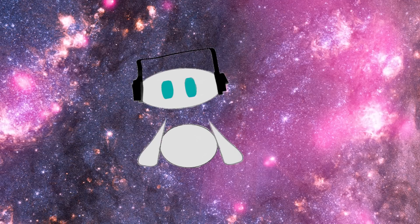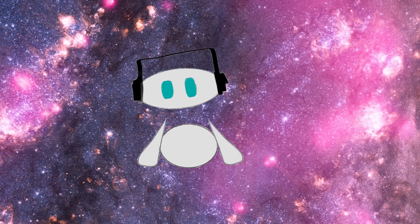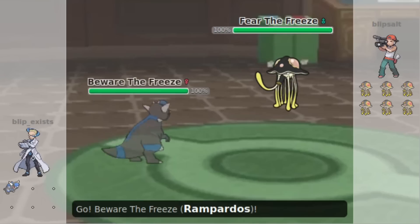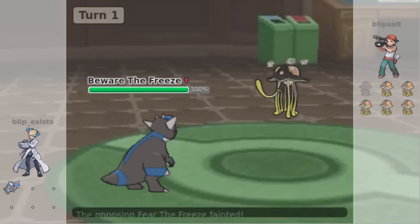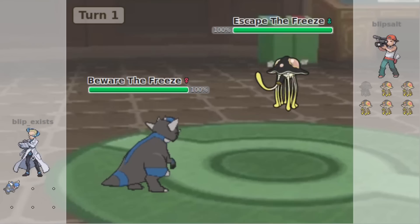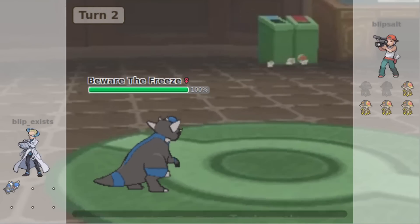Sheer Force nullifies the extra effects of attacks and increases the damage by 1.3×. This also removes the damage of Life Orb, which allows for powerful attacks with the only drawback being that they have no secondary effect. It's a small drawback, but it gives a quite decent power boost — not much else to say, just a small drawback with a good overall effect.